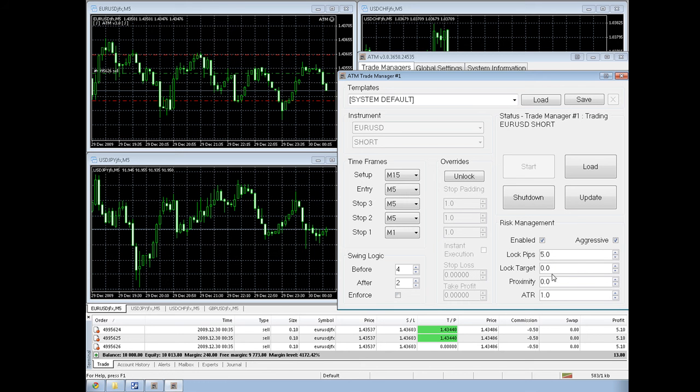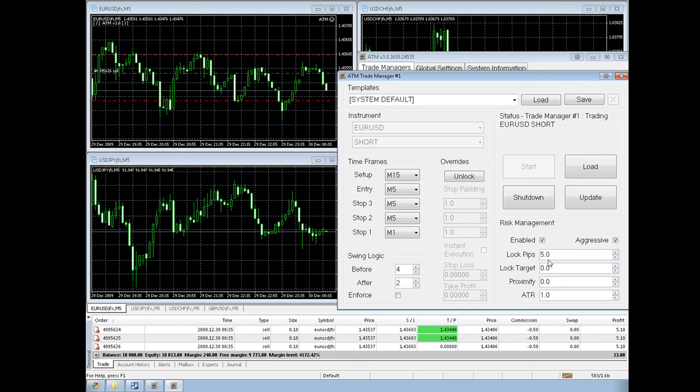There are basically three ways we can tell the program when to bring the stop loss to break even: plus 5, or plus 1, 2, 6, or 7 — whichever you'd like to set. Using ATR — so if it moves one average true range — the nice thing about that is it will self-compensate for different time frames. The third method is proximity to target.